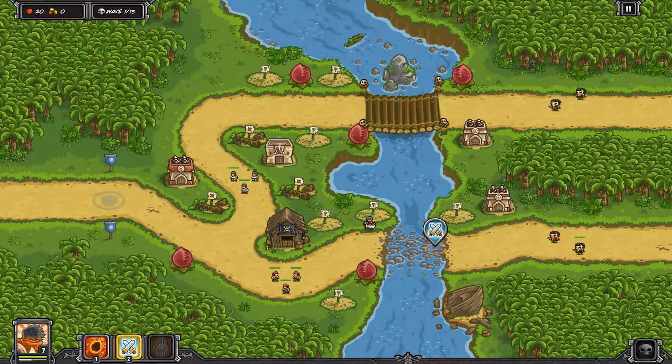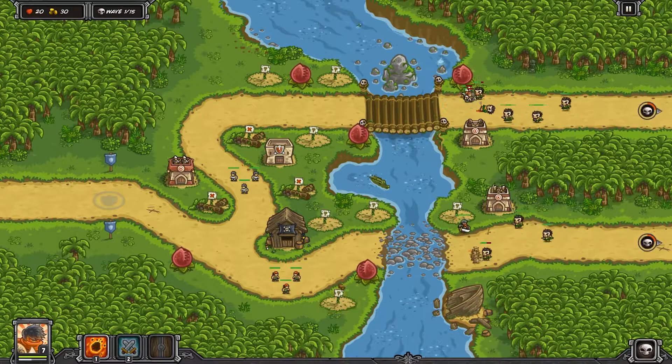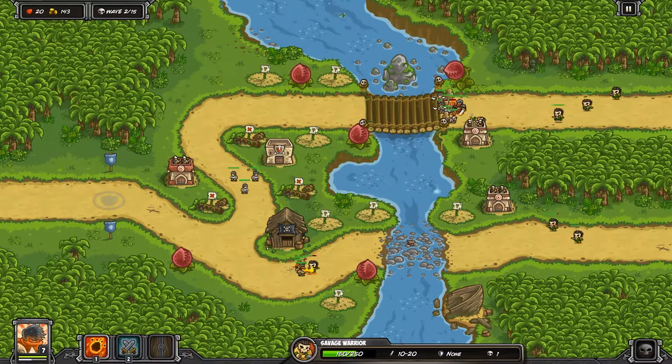We're going to put archers on the front on the top and bottom lane, have three Buccaneers ready to go, and then a level three archer tower over on the left towards the center — really towards the back. We also have a barracks in between that will create a little choke point there.